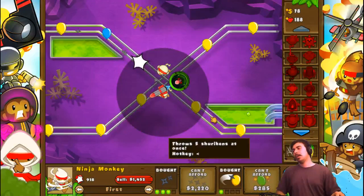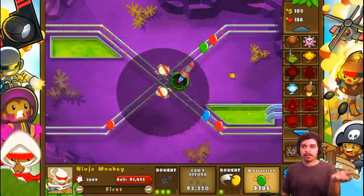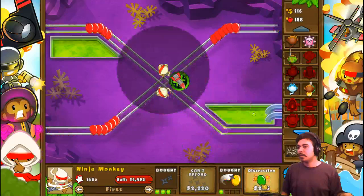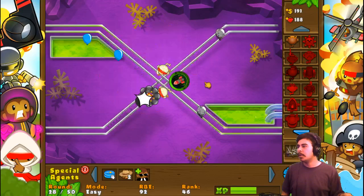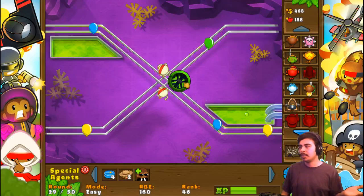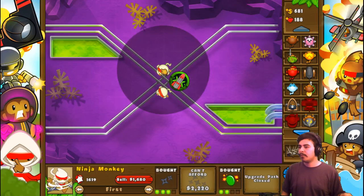The problem is the higher tiered bloons like zebra or black and white bloons. The black bloons and the zebra bloons are a little bit of a problem because the missiles are firing on them but not doing anything obviously, and then it kind of has to wait for the ninja monkeys — or for the bloons to get closer to the ninja monkeys — before they fire. But anyways, it's already around round 30.